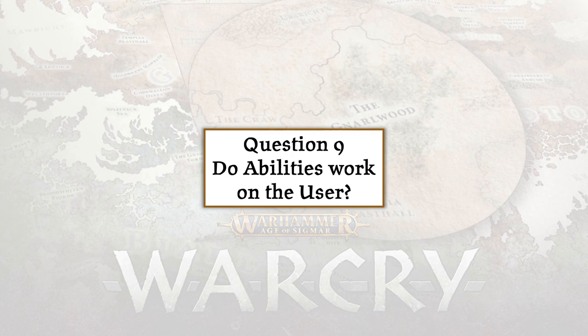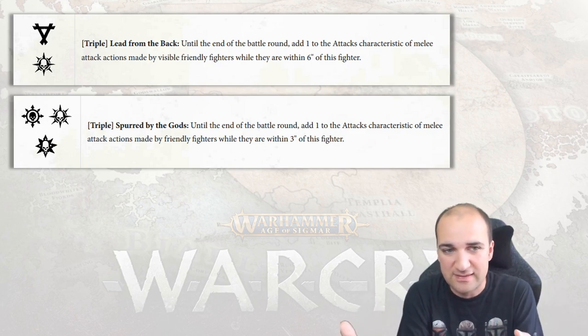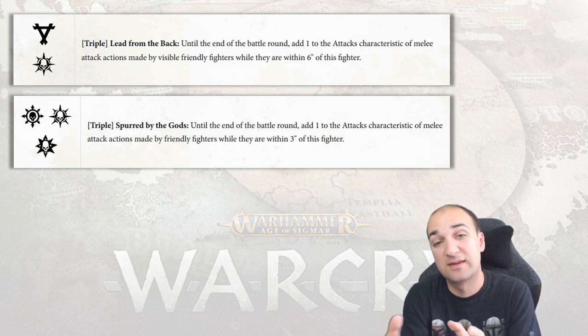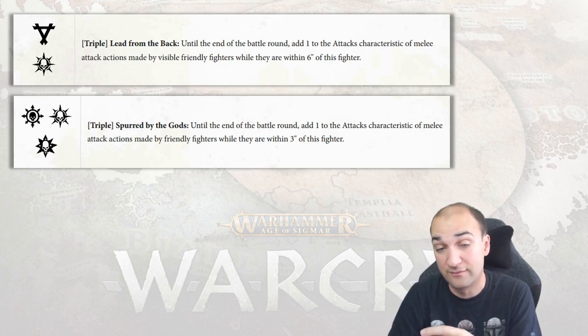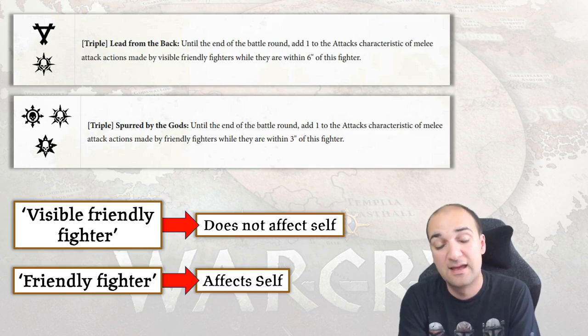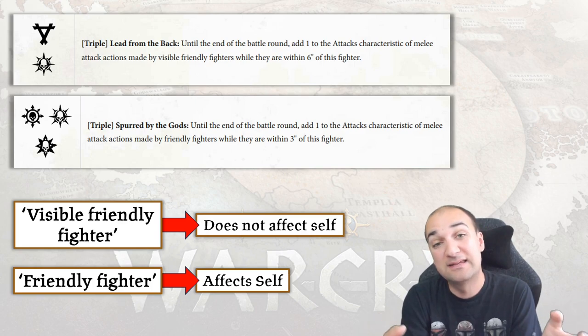Next question: do abilities work on the user? This is one of the most commonly asked questions in Warcry. Look at two abilities: Lead from the Back and Spurred by the Gods. Both add plus one to the attacks characteristic of melee attack actions. Lead from the Back specifies 'visible friendly fighters within six inches,' while Spurred by the Gods says 'friendly fighters within three inches.' The word 'visible' is the critical distinction — models are not visible to themselves, so if an ability says 'visible friendly fighter' it does not affect the user, but if it says just 'friendly fighter' the ability will affect the user itself.